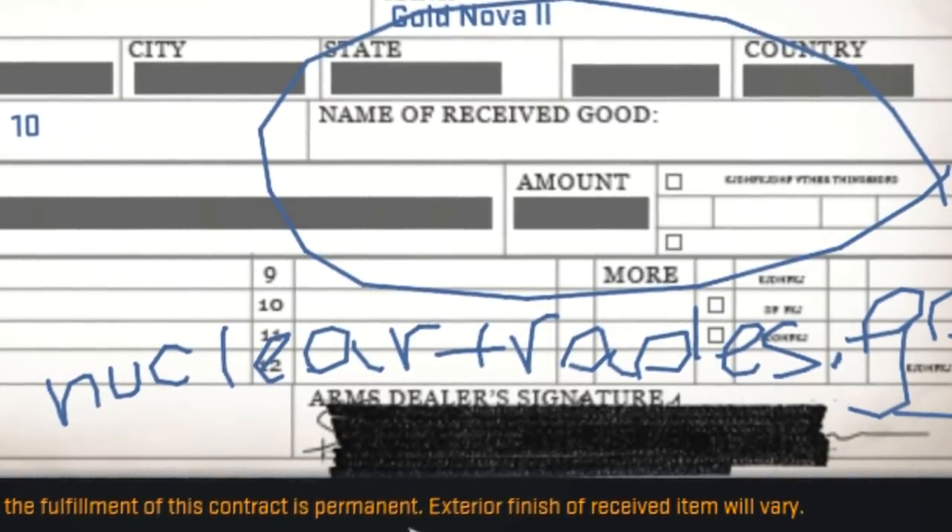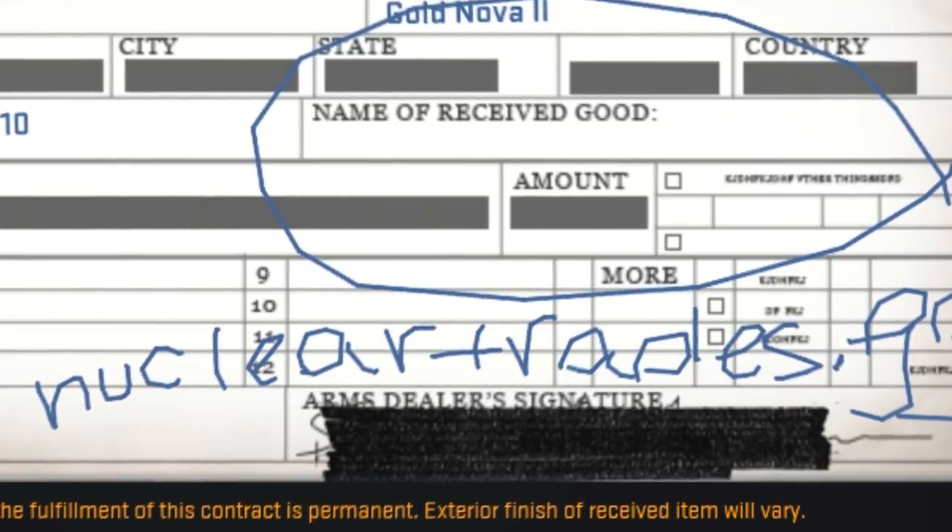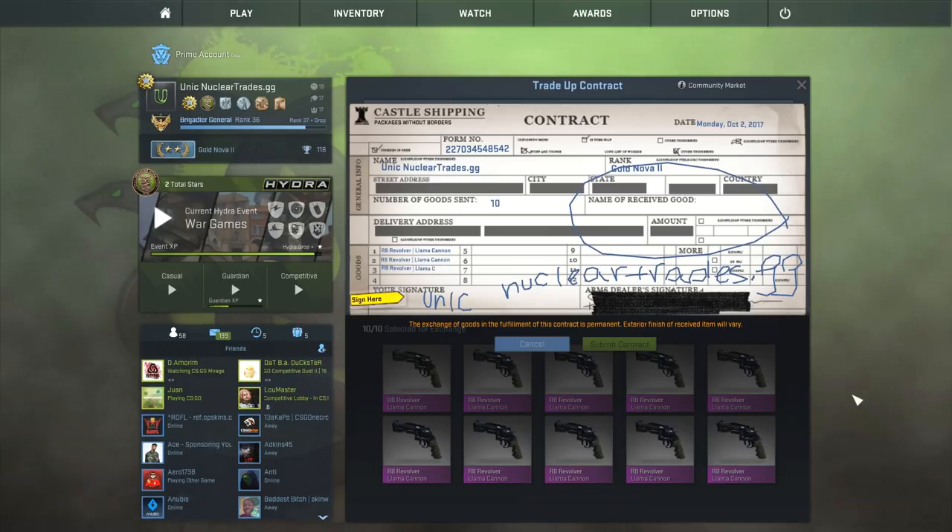Dot GG — you know, best trading site ever. Probably should go check that out. PUBG Trading coming in like a day or two. Sellout plug, alright.